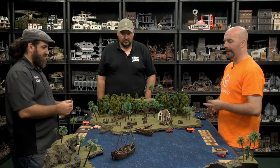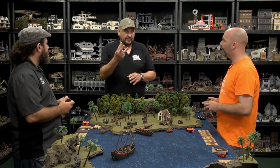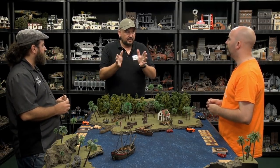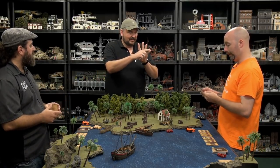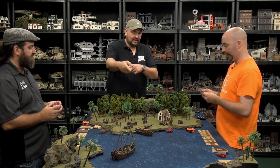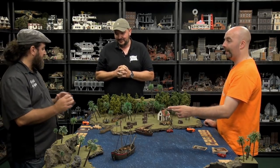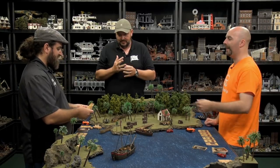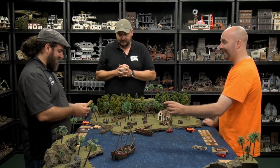Quick clarification: the ship must move three times per turn - beginning, very end, and somewhere in the middle. With five units, it's the first activation, last, and one of the middle three. The ship moves because of the wind regardless of who activates on it.